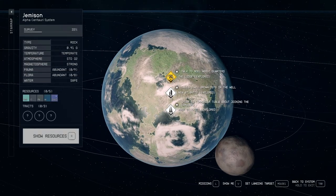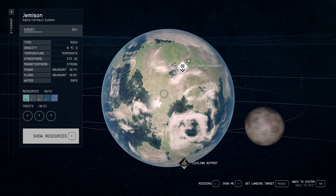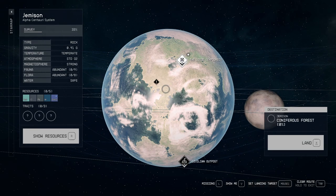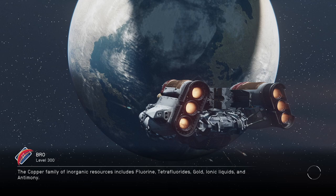First of all, we're going to Jemison — the basic planet you see from the start of the game. We want to land not in the city, but in any area listed as forest, for example. Let's go into the forest and I'll explain how to level up super fast.